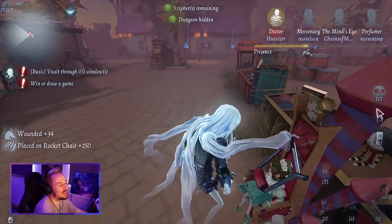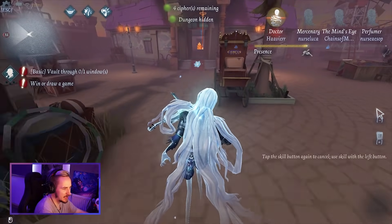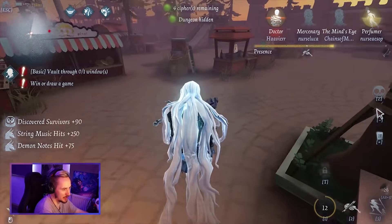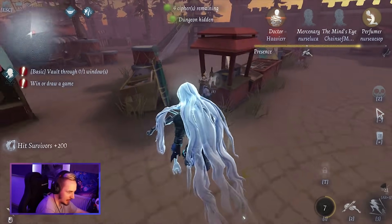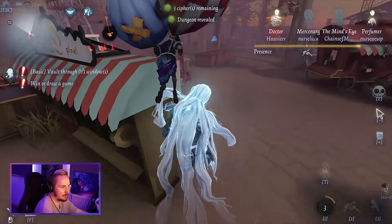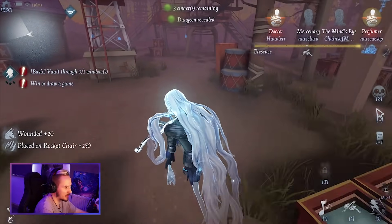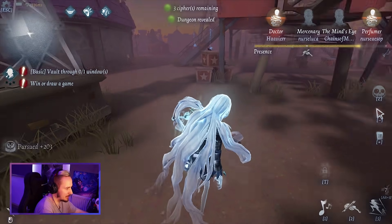But at the end of the day, this gameplay is to show off the skin. We already have one Cypher Machine ready. Let me see if I can perfumer this — I'm a little bit slow, but it works! We got the Perfumer down. Perfumer's getting on the chair as well, forcing either the Mind's Eye or the Mercenary to come for the rescue, which will probably be the Mercenary. Mind's Eye will decode — they have to decode with the Mind's Eye.